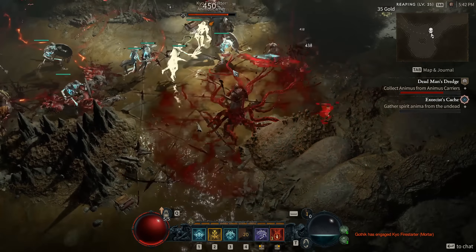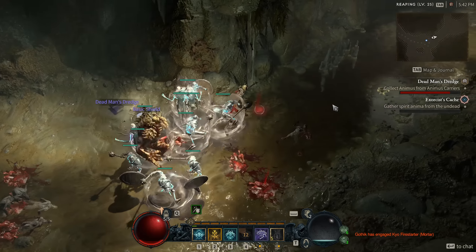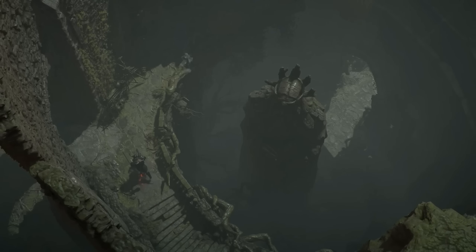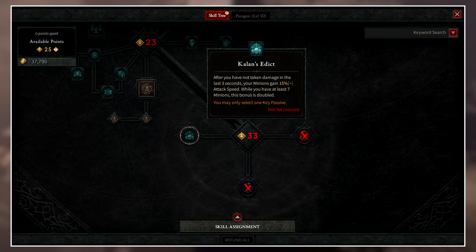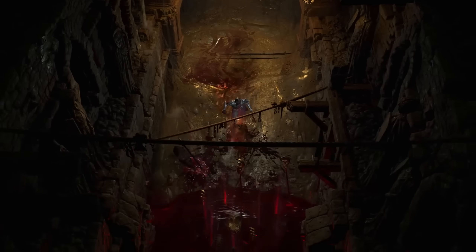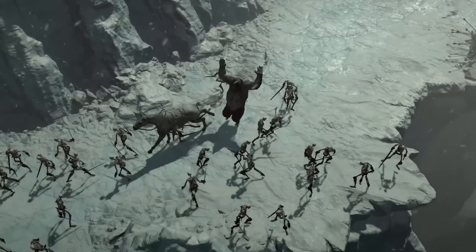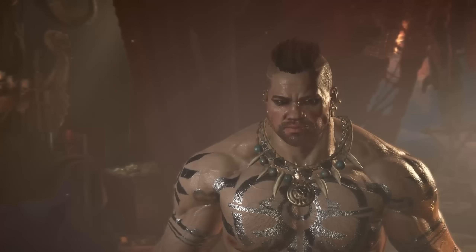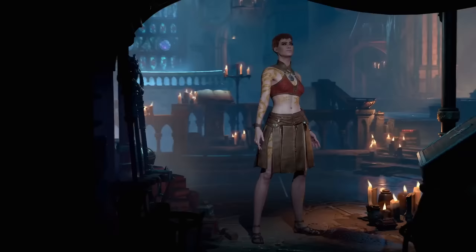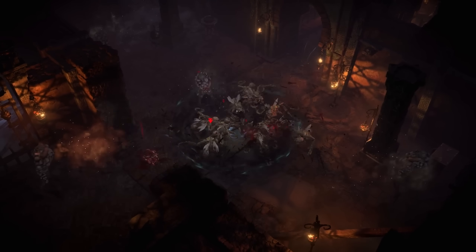There is one more category past ultimates called the Capstone category. This doesn't house any active skills, but you get a choice of one of four very strong passive effects — you can only choose one at a time. An example is Kalan's Edict: after not taking damage for three seconds, your minions gain 15% attack speed. While you have at least seven minions, this bonus is doubled to 30%. This is obviously for a full summoner build — more minions means more things to soak damage, helping you avoid taking hits and keep this buff active more of the time.